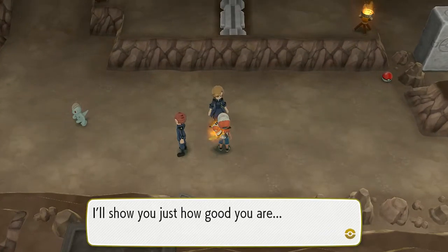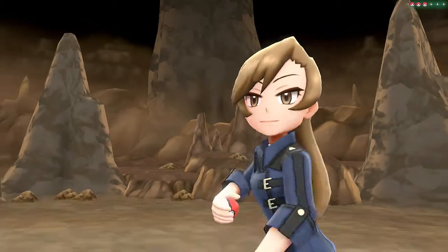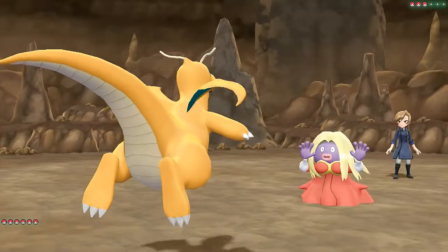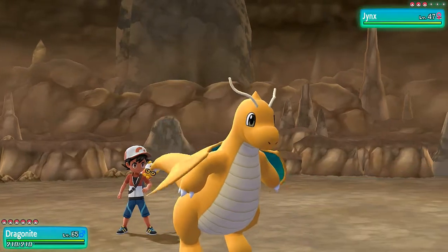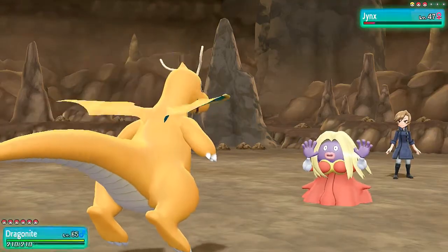Going up against Ace Trainer Caroline. Her Jynx looks very bad but I've got a little trump card — let's go with a Flamethrower, hopefully defeat it. Look at that, nearly defeats it! It's now burnt, so its next move won't be as impactful.